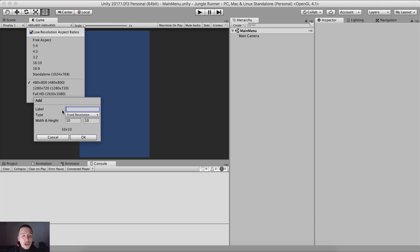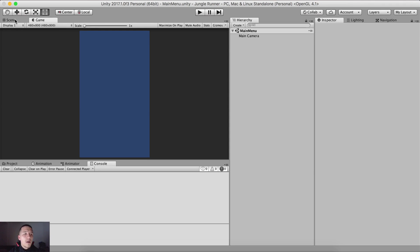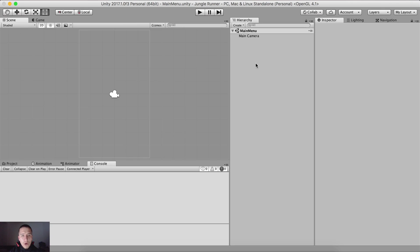The label is the name for your resolution — for example, Full HD. Here you can select Fixed Resolution and type 480 by 800, then click OK. You can right-click any resolution to delete it. This is how we create custom resolutions in the Game tab.